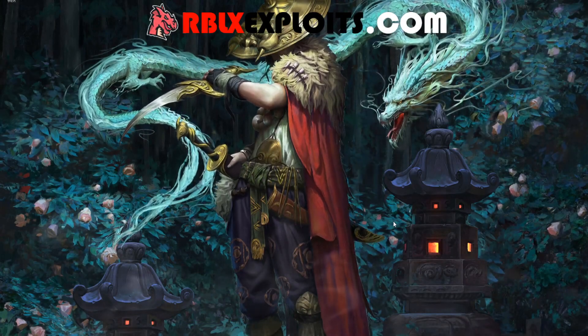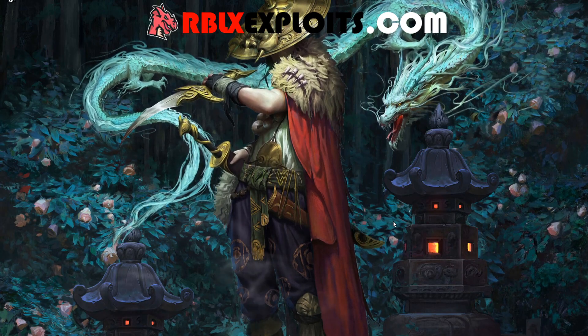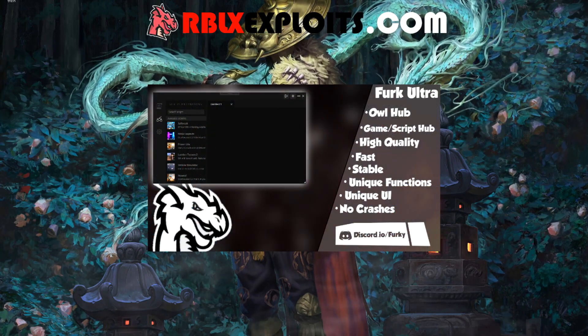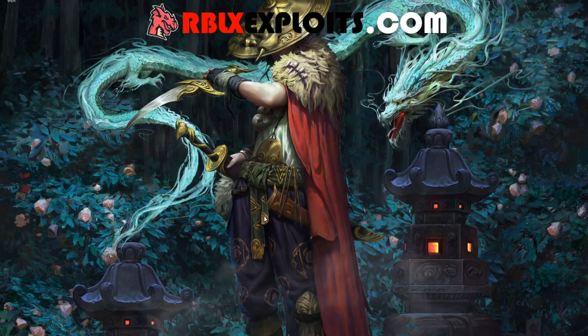Hey guys, Ferg here, back with another video. In this video, I'll be showing you a script for Shinobi Life 2. This script is one of the best free scripts available right now, and it's bolted to my exploit Ferg Ultra, which is also free. To get this script and the exploit, you'll have to go to my website — it will be in the description.